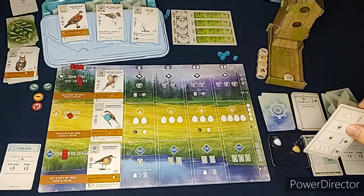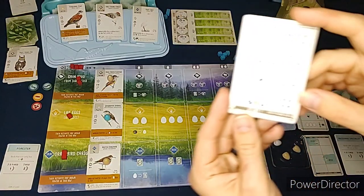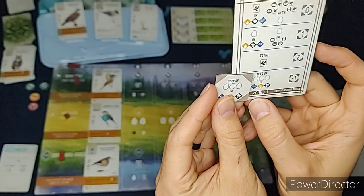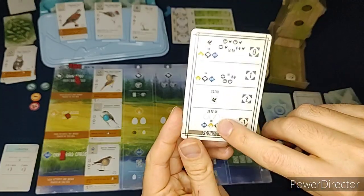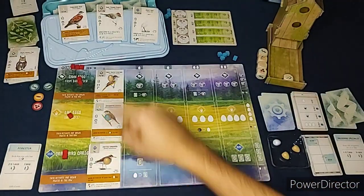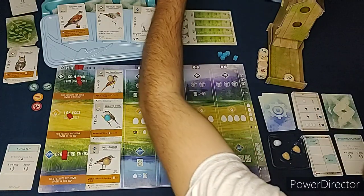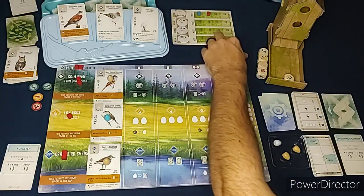The Automa's last turn - it just gets an egg. Now end-of-round points: for the round one card, the Automa starts with minus one and it had three cubes, so it's at two. The goal is sets of eggs in each area. I only have one and the Automa gets two, so it beats me this round. I place my cube in second place for one point, and the Automa gets four points for first place.